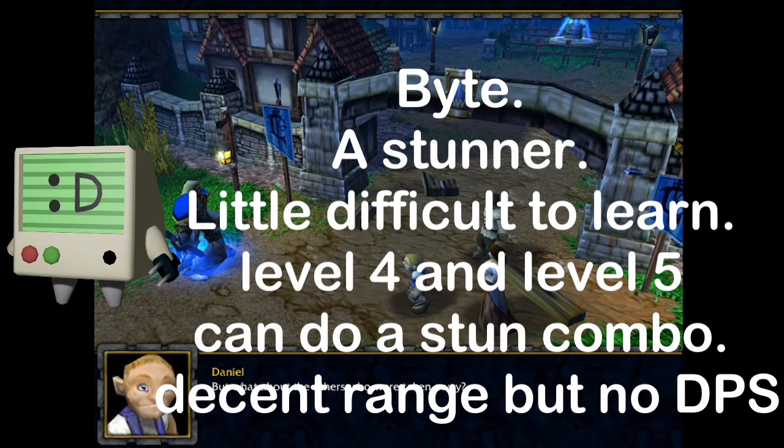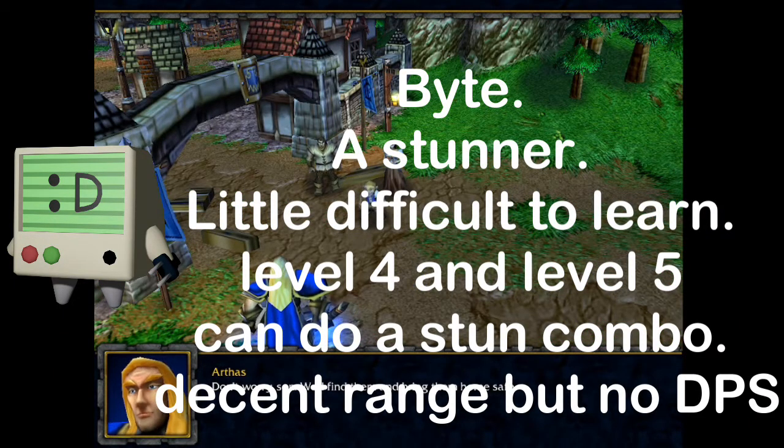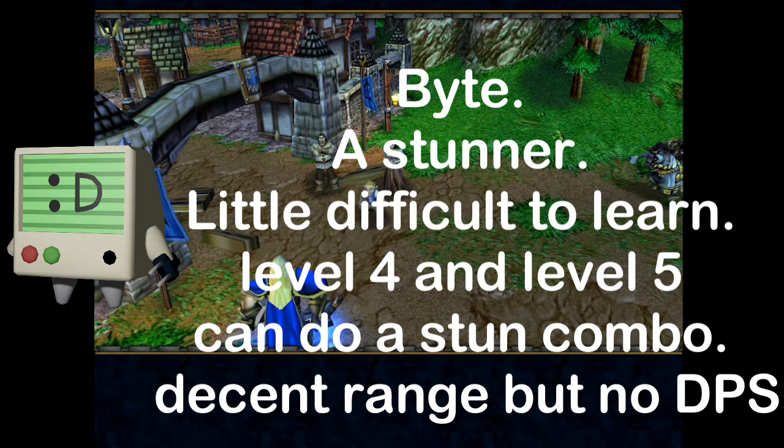Bite — a stunner. A little difficult to learn. Level 4 and level 5 can do a stun combo; decent range but no DPS.